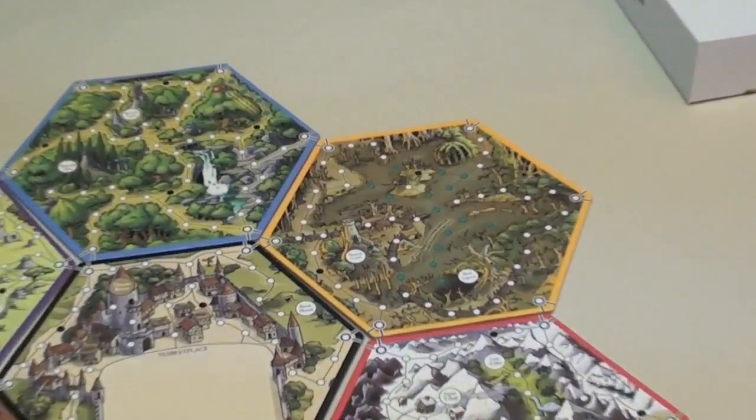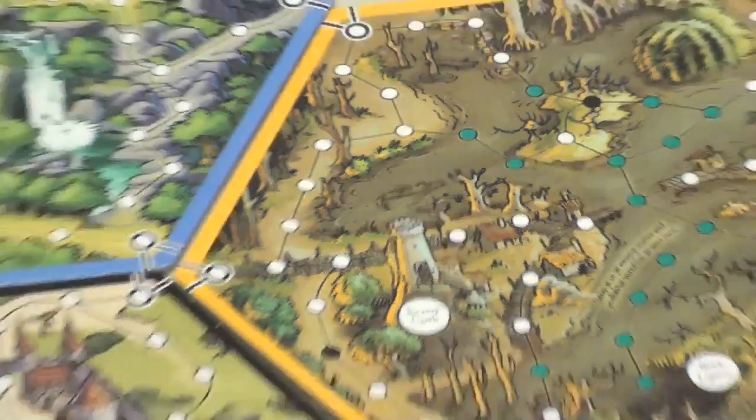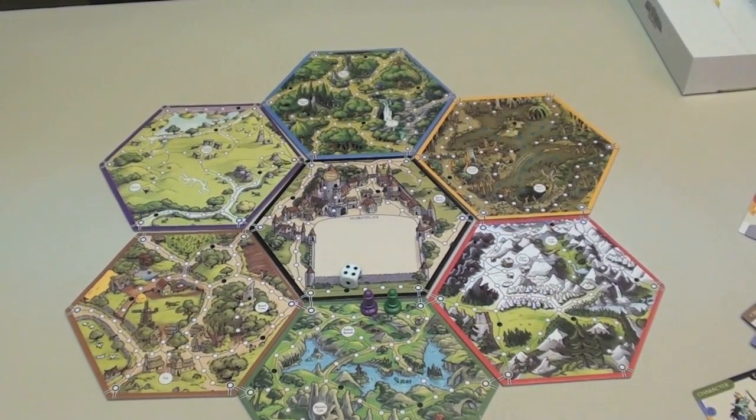Also notice — and this is exciting — over here in the swamp, see those green spaces? If you stop in them, you lose a turn. Woohoo! Anyway, eventually someone wins and you put the game away, never to pull it out again.